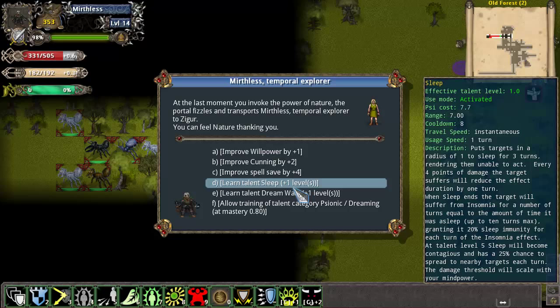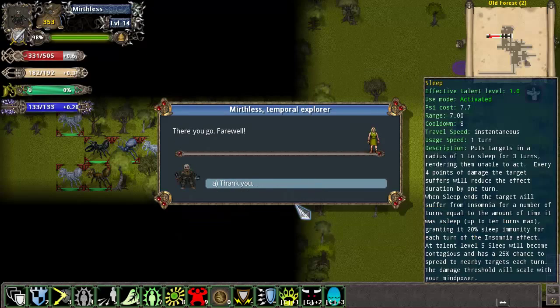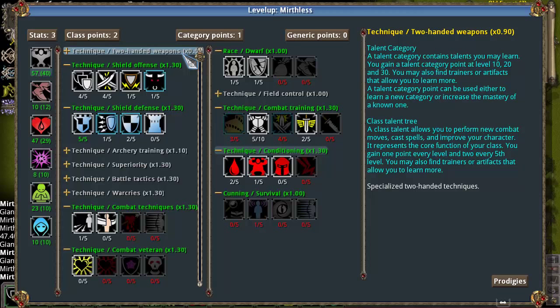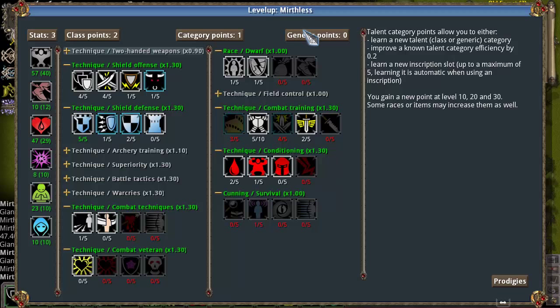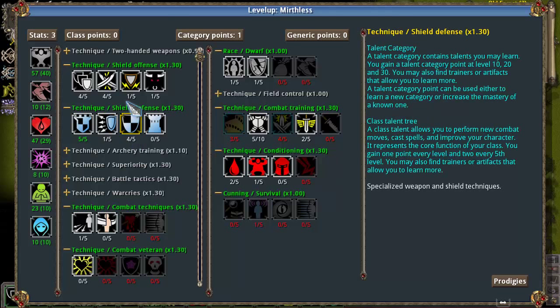It could potentially put a few targets to sleep, but only for 3 turns. She's not really offering me anything better, so I will take that CC ability and it might come in handy later on. We just leveled up again, and because the level is a multiple of 5, we get 2 class points and no generic points this level. We're going to put those into Shield Expertise, which will increase our spell and physical saves and increase our damage with shield attacks even more.